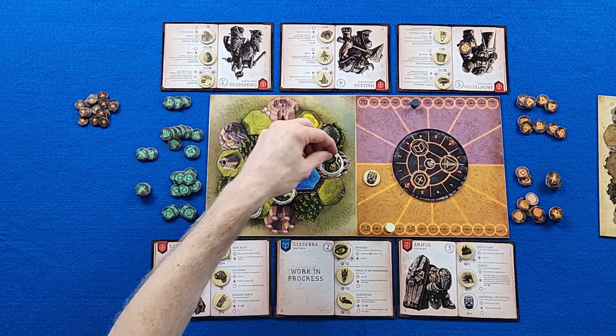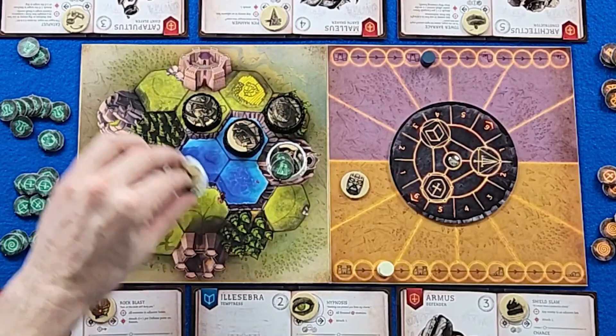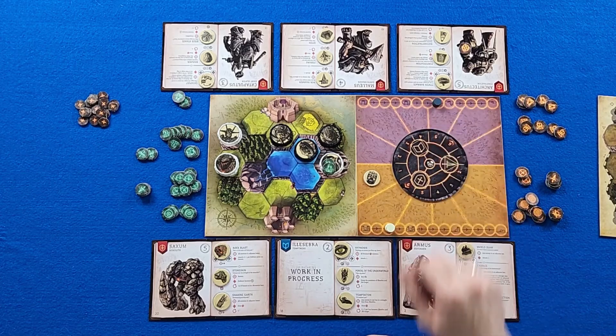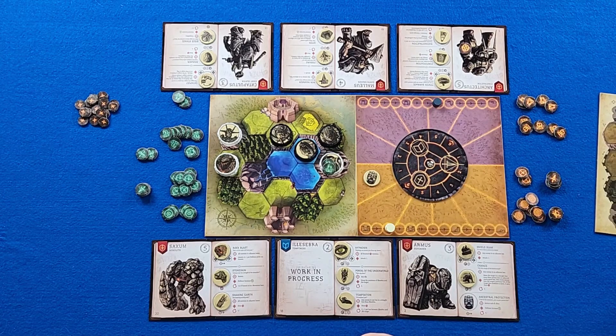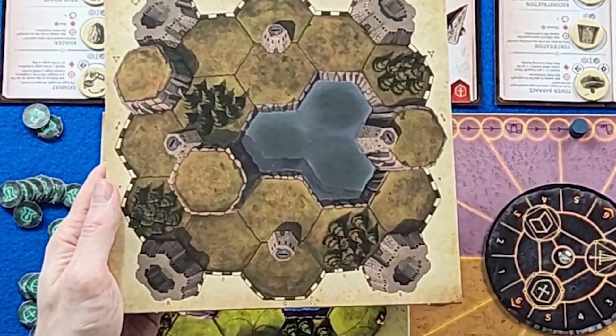There are different abilities and powers that allow you to increase the amount of control you have. Every single summon has at least one point of control. If you're the only person next to or on the catapult, you control it. If you have the most control, that catapult is going to activate. For every catapult you control, it's going to do a point of damage to your opponents. The smaller board has two catapults; the larger board has four. If you can really control those catapults, you're going to start doing lots of damage to your opponents.